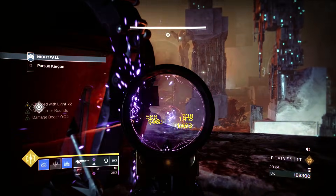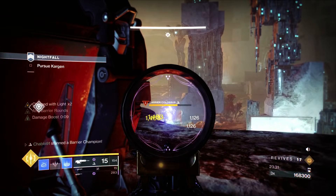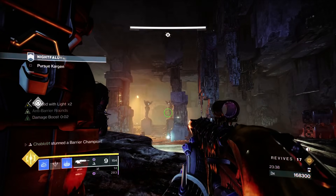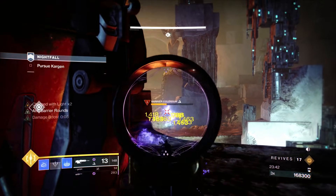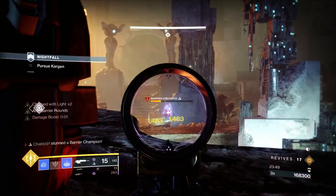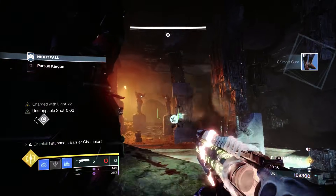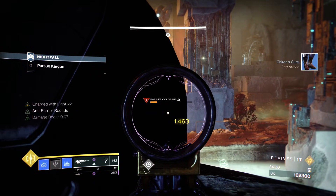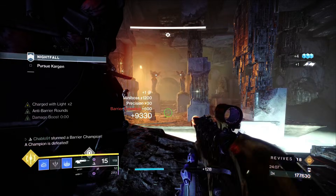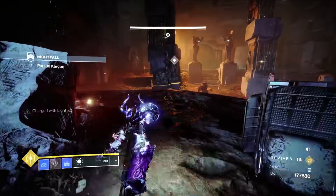The second Barrier can hit you from range from up the stairs, but from this angle down low, only the bottom Barrier can see you. As long as you can do your Witherhoard shots from here you're comfortable taking him down. Even if you don't stick him directly, a Witherhoard shot on the floor does sufficient damage and applies the Breach and Clear debuff. I wasn't doing massive damage there but I still took out a Grandmaster champion solo — that comes down to having a versatile weapon. DPS isn't important; total damage is.